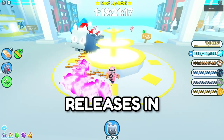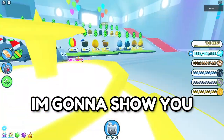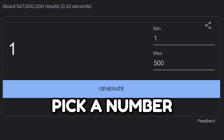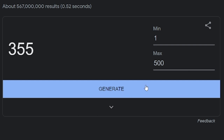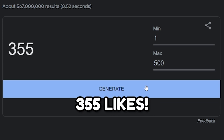The Pet Simulator X Glitch Update releases in 1 day and 19 hours at the time of recording this. I'm going to show you every single new leak we have of the update so far. But before I do that, this random number generator is going to pick a number between 1 and 500, and whatever number it lands on is the amount of likes that this video has to get. 355 — this video has to hit 355 likes.